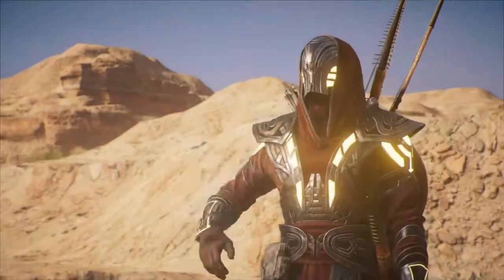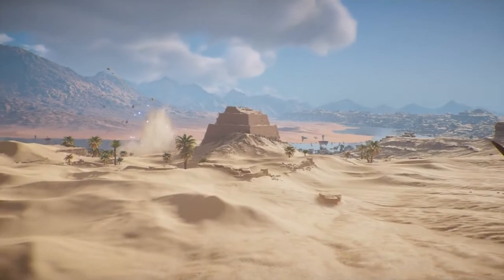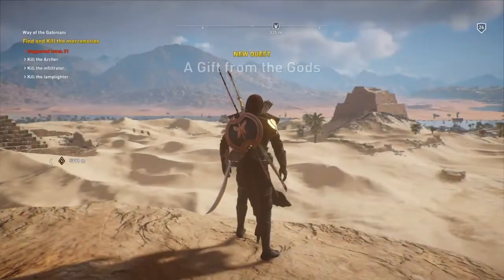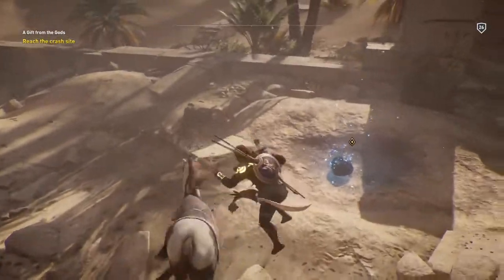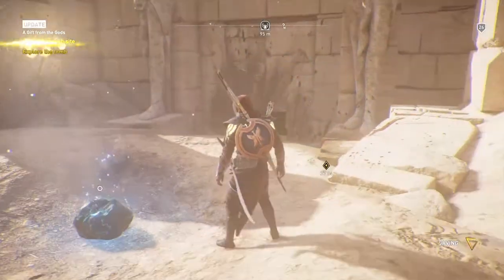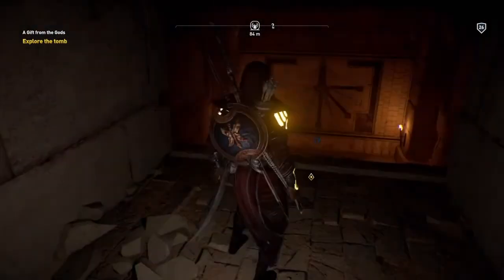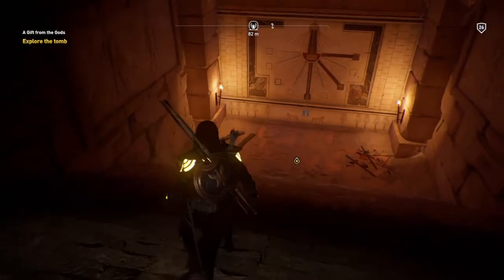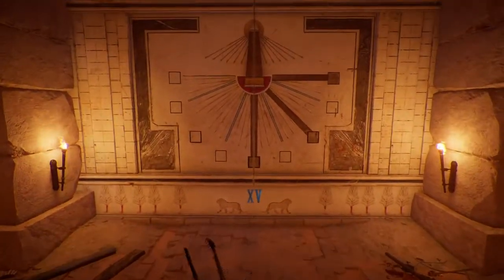Once you get there, a cutscene will start. Once the cutscene is over, you want to head over to the crash site — it is behind the pyramid. Once there, you'll find an asteroid next to a tomb. Head into the tomb and you'll find a puzzle. Walk up to the puzzle and interact with it.